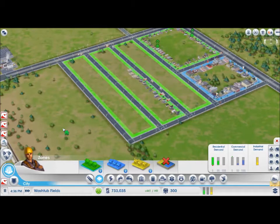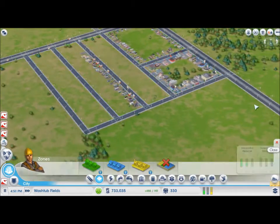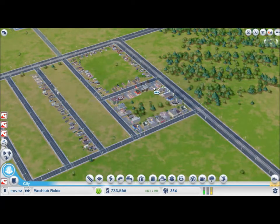That will rise to around about 100,000 to 120,000 people on this map, which is really good. Our population is growing and so is our profit. They're making profit now — they're making a lot of profit. They're doing alright.